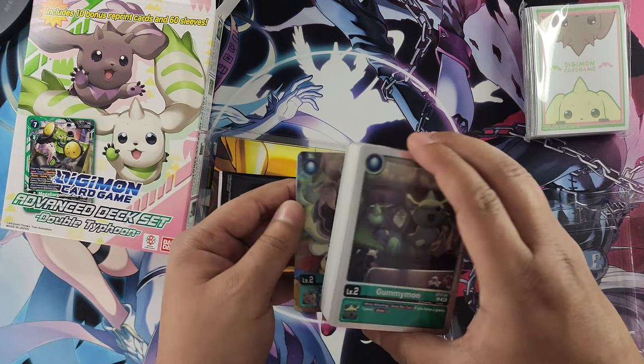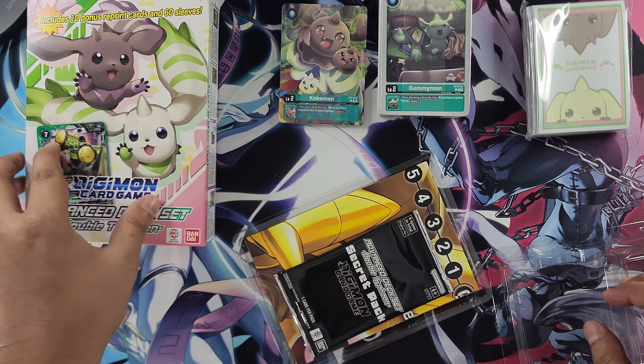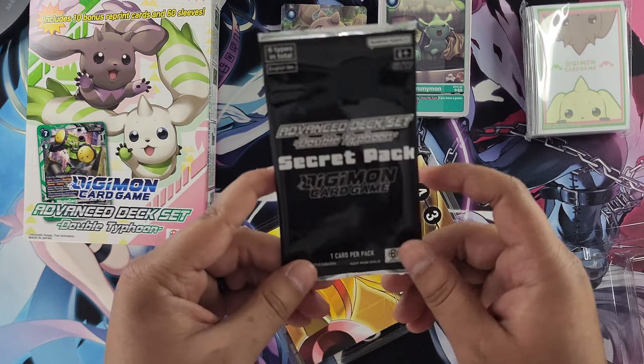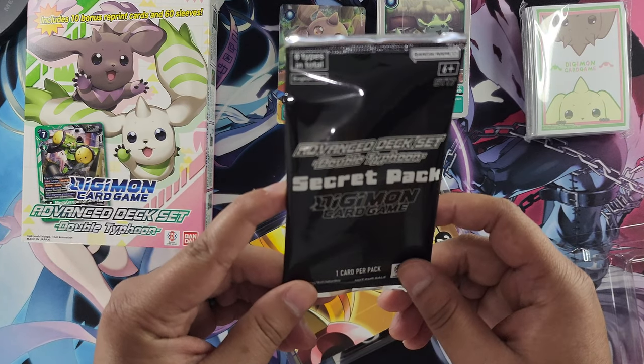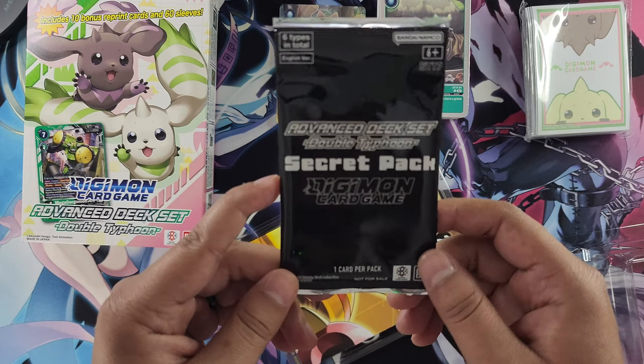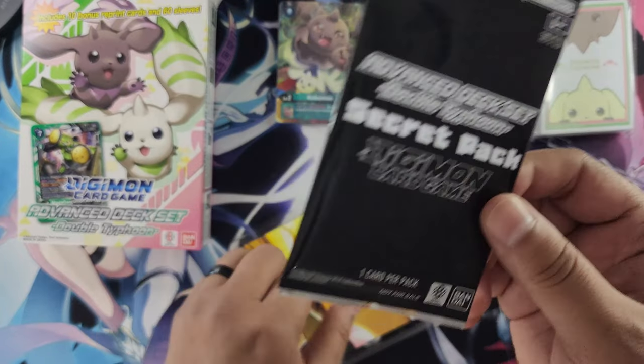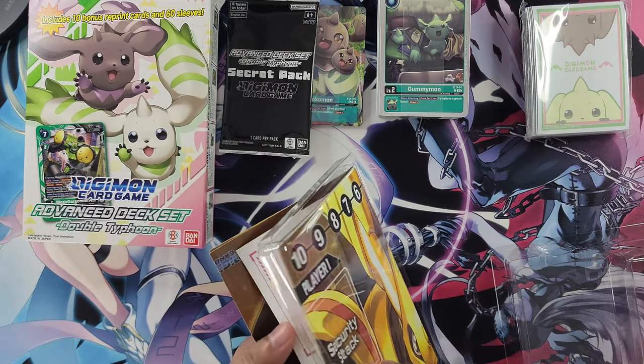Here is the deck and the bonus cards — I can put those to the side for now. And one Seeker pack, six types in total, so you can get one out of six cards. It doesn't tell you what you can get, but we'll check that out at the end. And of course, a playmat.